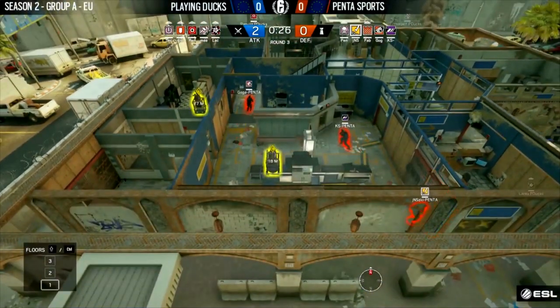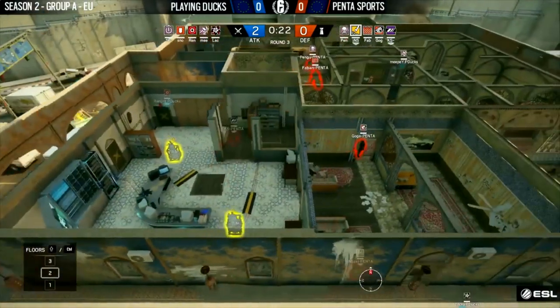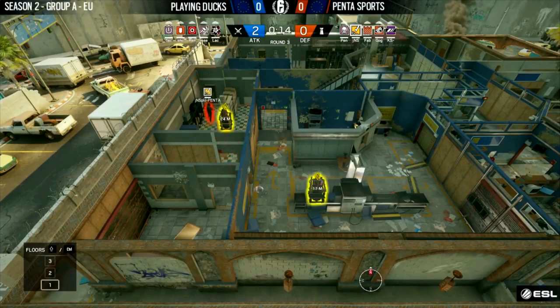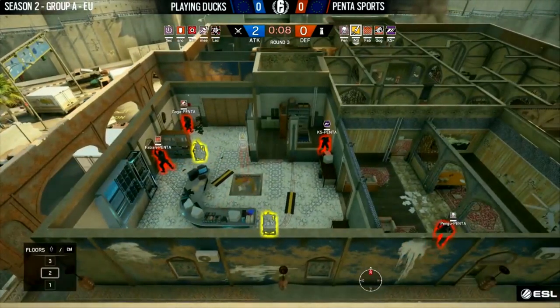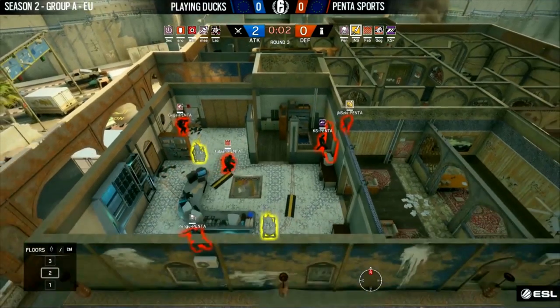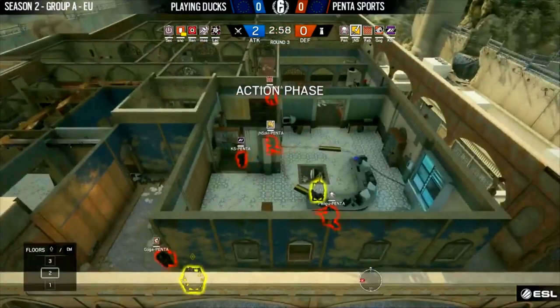Commonly, defending on Border it's pretty much shunned as the worst site on the map. People even often prefer to defend Tellers. However, Border did come out before Mira did, and now the Mira play coming from Penta might be exactly what they need to make this a winning formula. It looks like they're going to invest very heavily in CCTV — they've opened up both of the dropdowns and are going to use that east wall of CCTV for Mira windows. Chaos is probably going to be setting that up pretty soon.